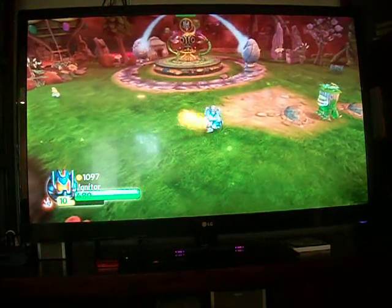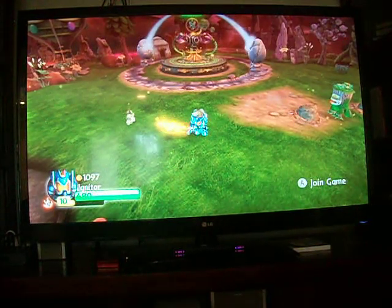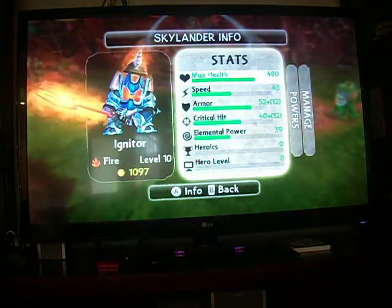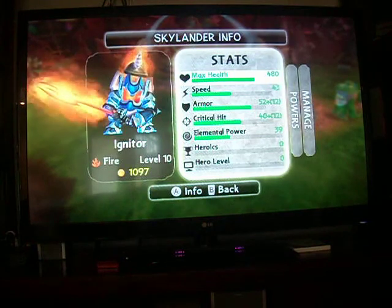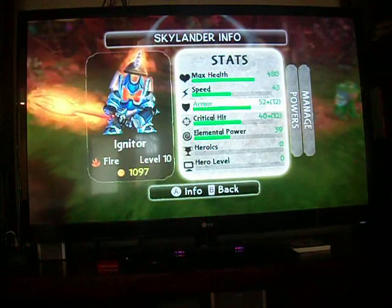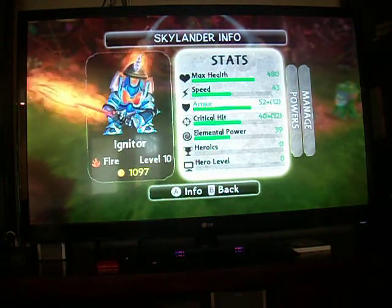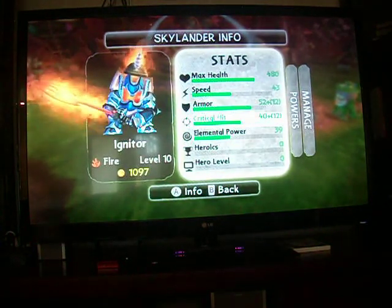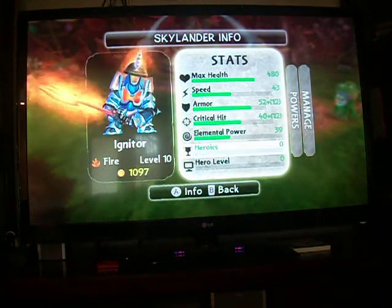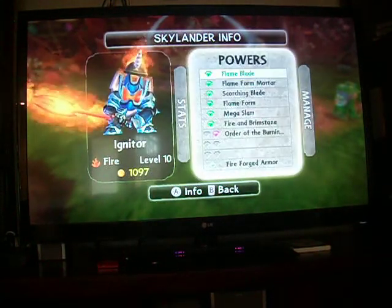This is Igniter. He is very cool. I haven't fully upgraded him yet, but he's at level 10 right now. He's a fire element. His max health is 480. His speed right now is 43. His armor is 52 plus 12, because I got a unicorn hat on him. His critical hit is 40 plus 12. His elemental power is 39.